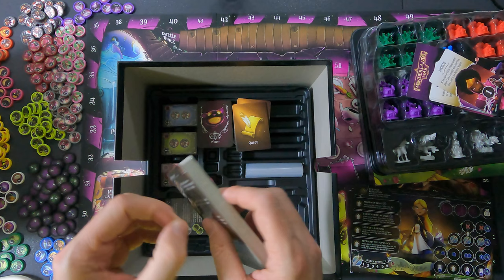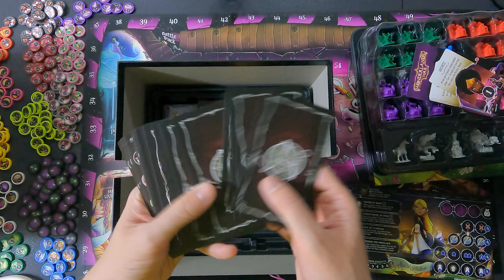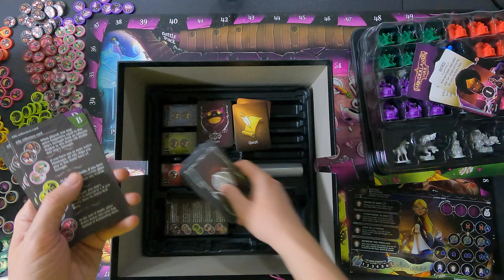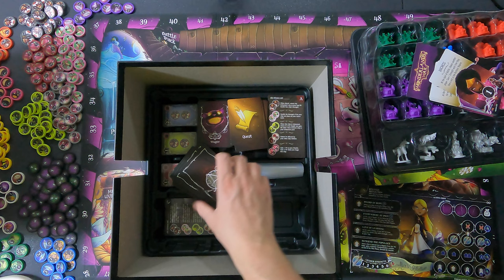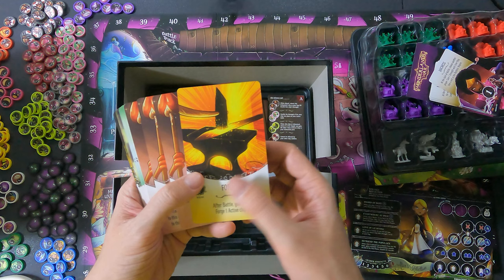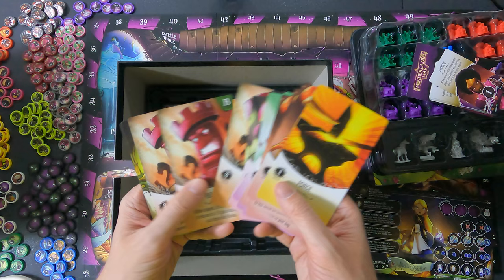I'm loving how easily these card packs open — it's the little things, you know. There's a back with all A's, and then reference cards — basically player aids. And the A cards are some kind of items: the Forge, Card Soldiers, Flamingos, Roses, Red Rook, and Creatures.